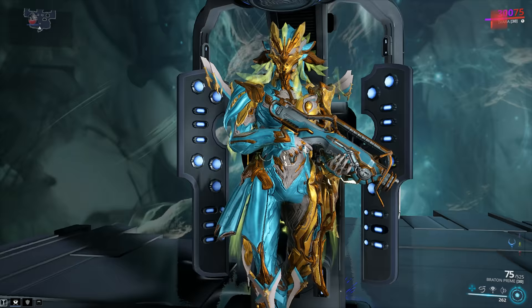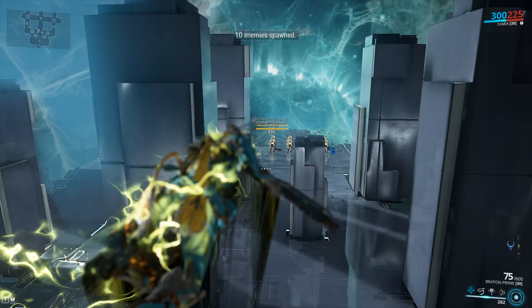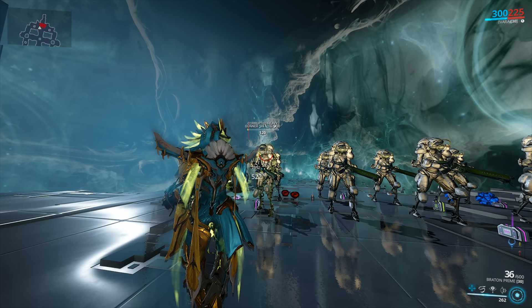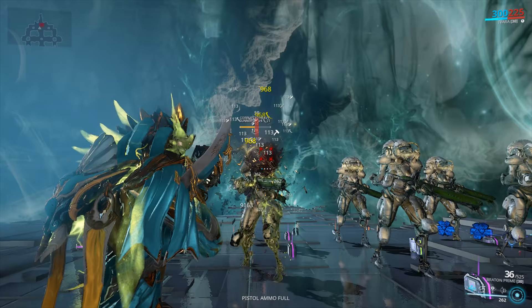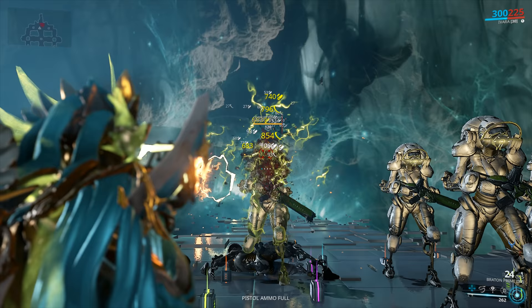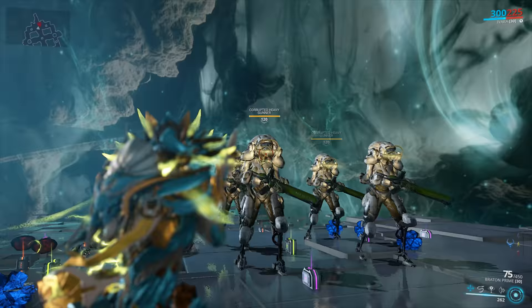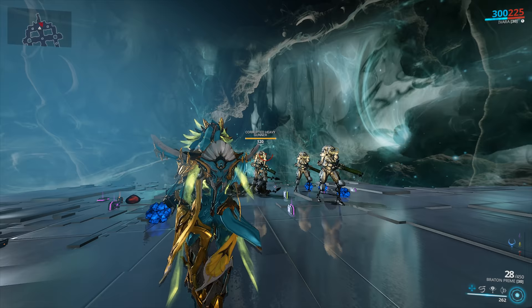Now let's test out the weapon. We're spawning in Corrupted Heavy Gunners at level 120 — the usual benchmark. The way you test a Slash build is hit the enemy down to about 50%, then watch the Slash procs deal the damage. I got 10 Viral procs, 17 Slash procs, and 4 Impact procs on the target. The values of my Slash procs aren't super high, but they're high enough. The value of the bleeds depends on how many Viral procs were on the target when you proc'd the Slash — which is why Viral is now the meta.